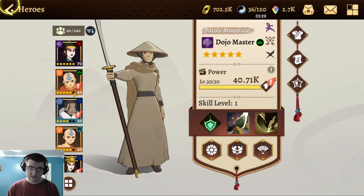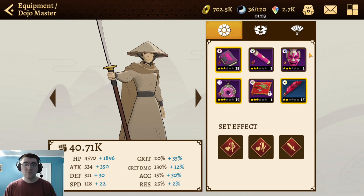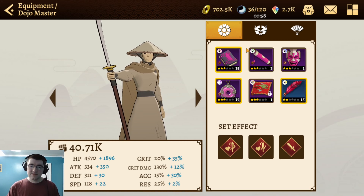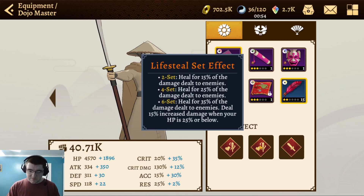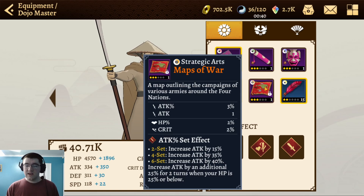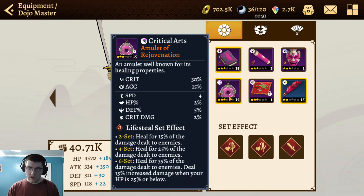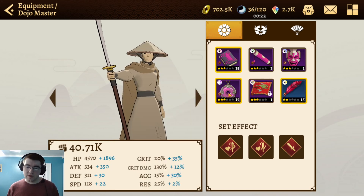Now, the obvious question is how should you build him. I like to add even more lifesteal — that might sound excessive, but a two-set of lifesteal can really add to his bulkiness. The two-set grants 25% healing, meaning his basic will do healing for 55% total of damage dealt. For the second two-piece, I'd recommend either an attack set or a crit or crit damage set depending on your situation. Getting crit on the amulet can really help you crit reliably for that increased damage. So you want lifesteal for maximum healing, then either attack, crit rate, or crit damage.